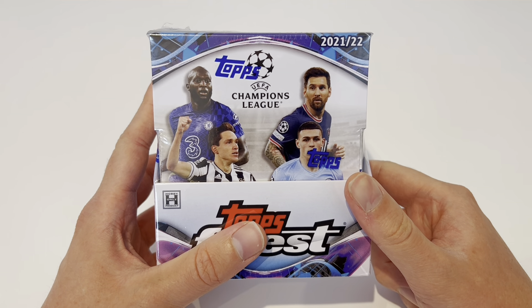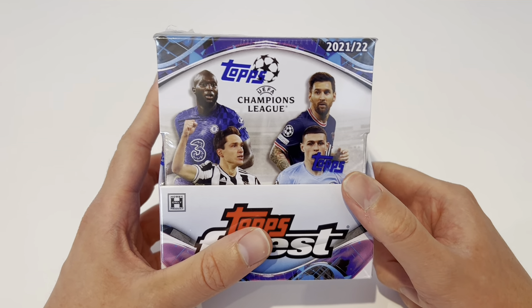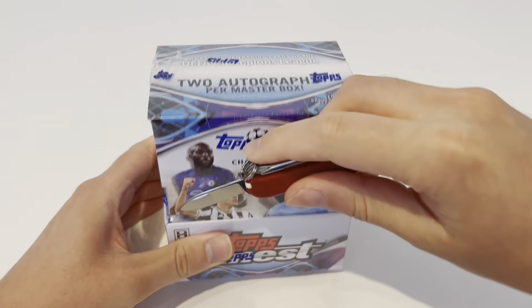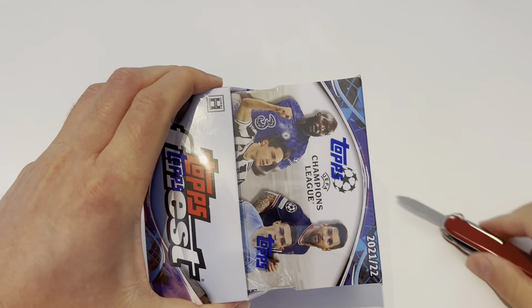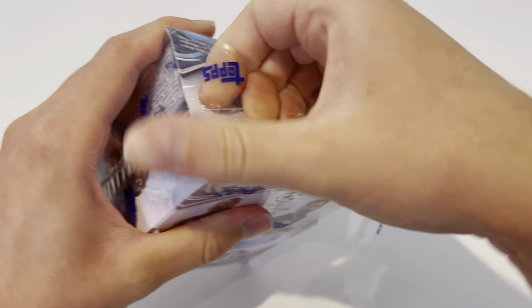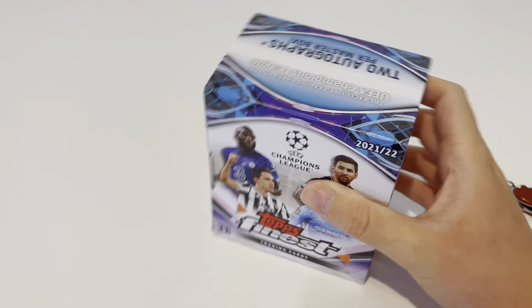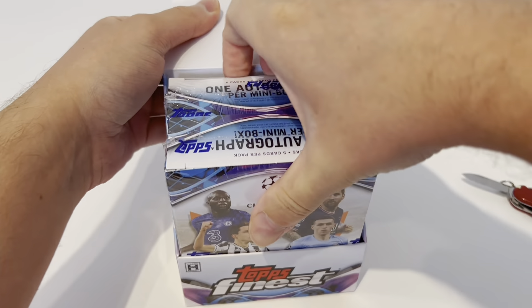We are just going to get our first mini box open and pray we have got a big hit. The whole mini box design is very similar to Panini Chronicles — for those familiar with Chronicles, you get different mini boxes from different leagues. It's the only Topps product I've seen with mini boxes. So we've got two mini boxes today — sliding open the case, here they are. You cannot beat a hobby box opening.